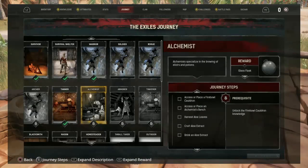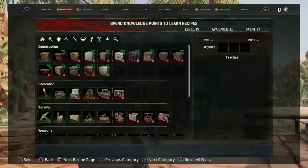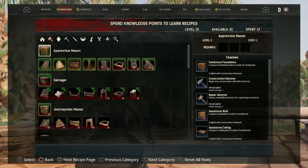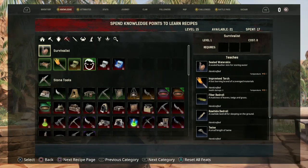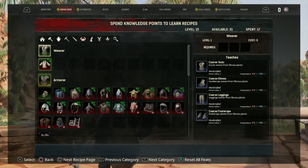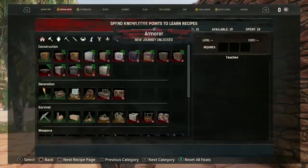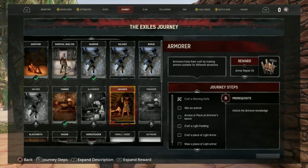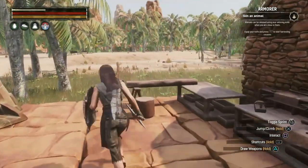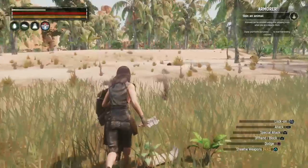Next journey step: I need to unlock the armor child knowledge. Now time to craft some armor — I bet that's what you've been waiting for. Under armorer we've got the knowledge. Now for the armorer journey step, we need to skin an animal again — go slay something and use the stone knife to skin it.